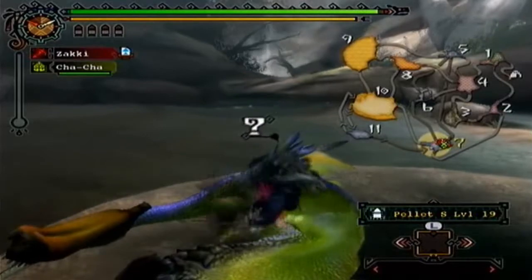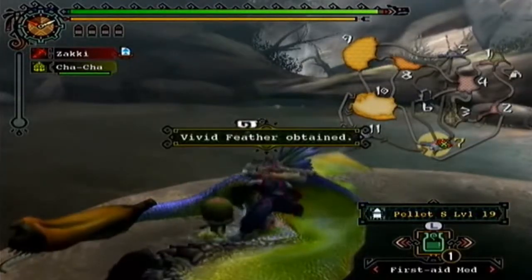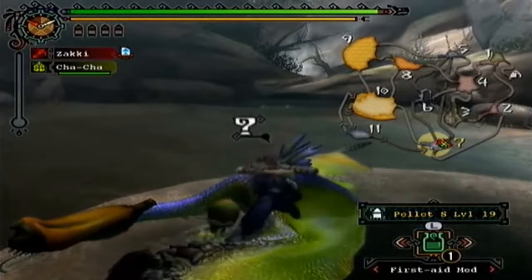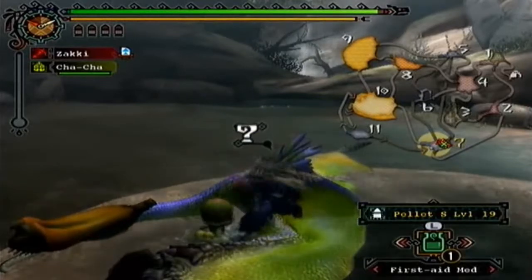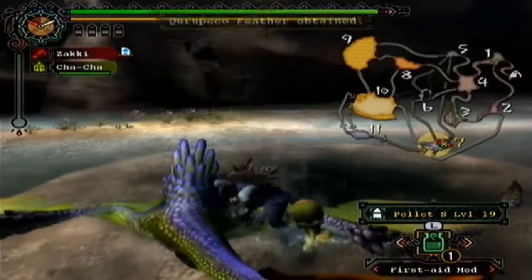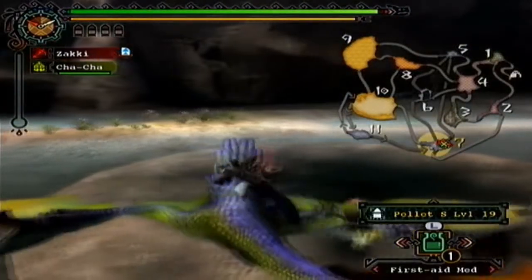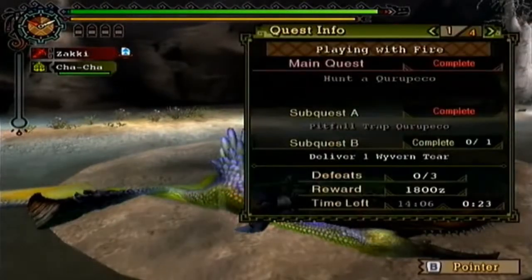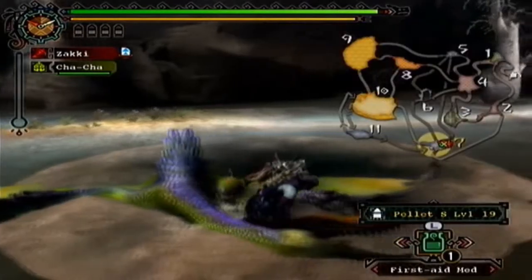And we can carve the Coral Pekko. I feel like I've been talking a lot during this, but this is one of my videos so it makes sense. You're also going to want scales — the game likes to give you feathers, but you're going to want scales. And that was 14 minutes, but that was also because I fought the Great Jaggy as well.